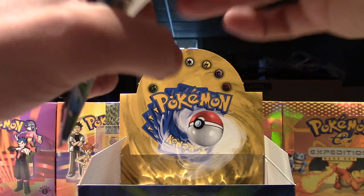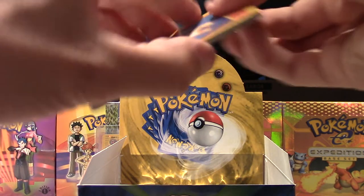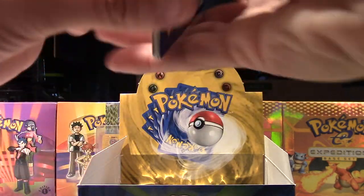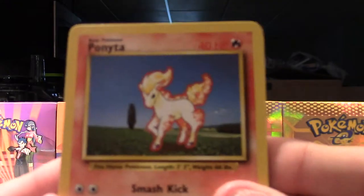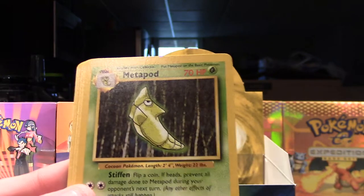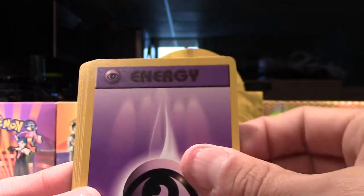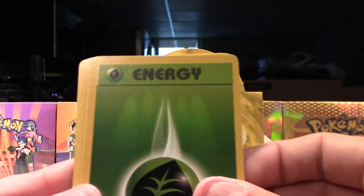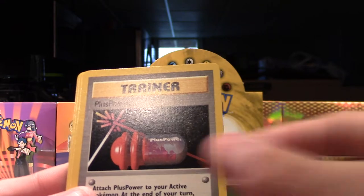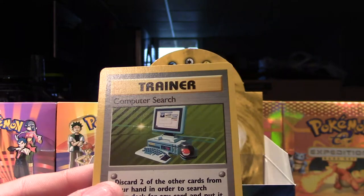This is a Venusaur pack — hopefully we don't get another Venusaur but it can't go wrong. The fourth one: Ponyta, Machop, Staryu, Metapod, Nidoran, Psychic Energy, Grass Energy, Kakuna, Plus Power, Charmeleon, and our rare is a Computer Search.